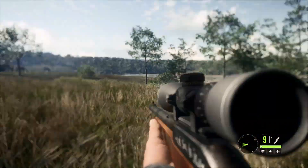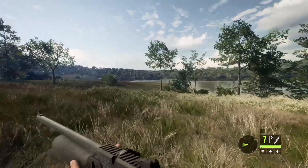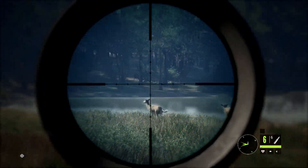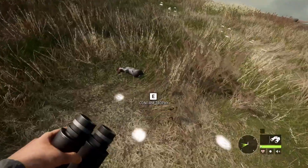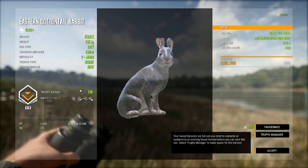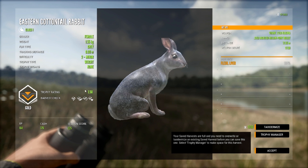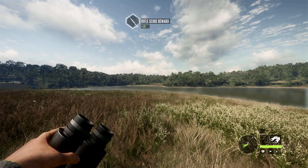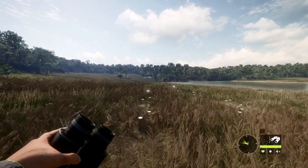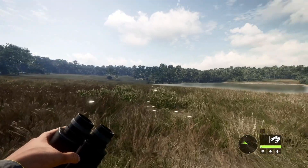There's some whitetail right there — it must have been down underneath the hill and I couldn't see him. We won't even try. All right, we got it in the liver — a gray gold 1.50, pretty neat. An eastern cottontail rabbit! Thank you so much for watching. Be on the lookout for some more Call of the Wild videos very soon. If you are new here, be sure to subscribe and like the video, and I'll see you guys in the next one. Later!